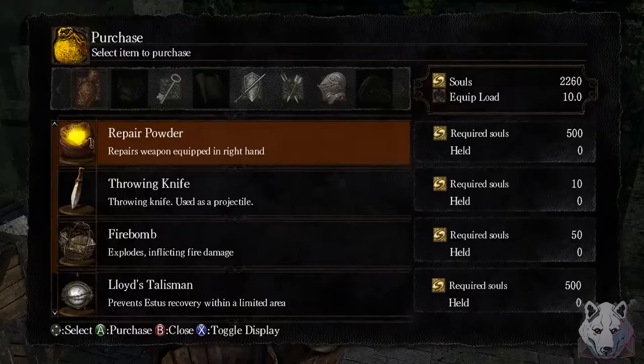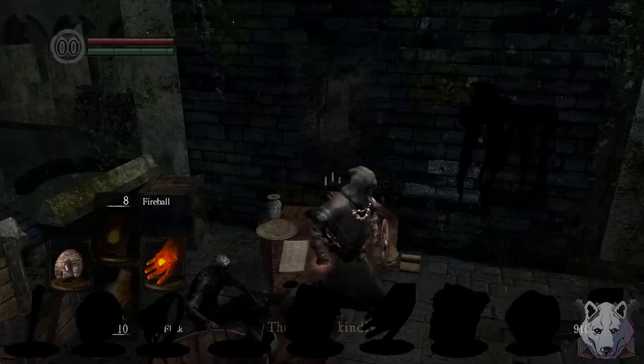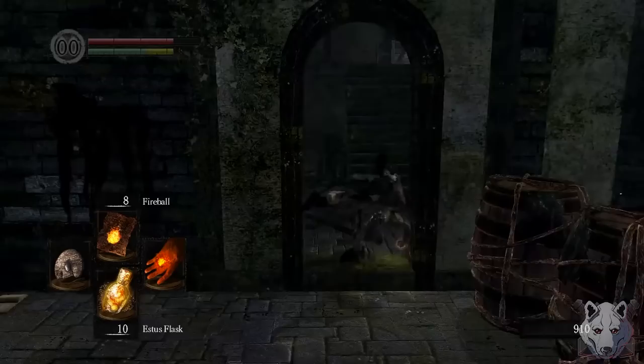First, we need to make our way over to the Merchant in Undead Burg and buy 2 things: the Residence Key and the Reinforced Club. The latter is the first on our checklist. This club is going to be our backup weapon for several fights, but that's something for future me to explain.